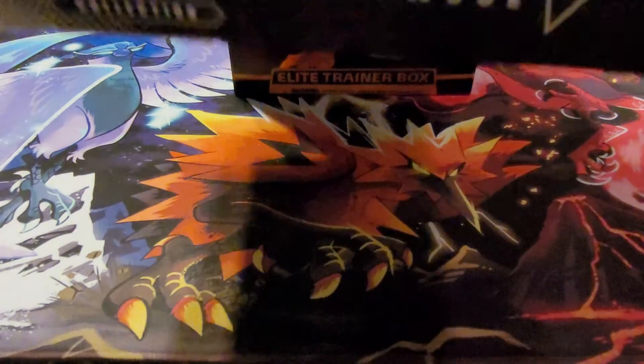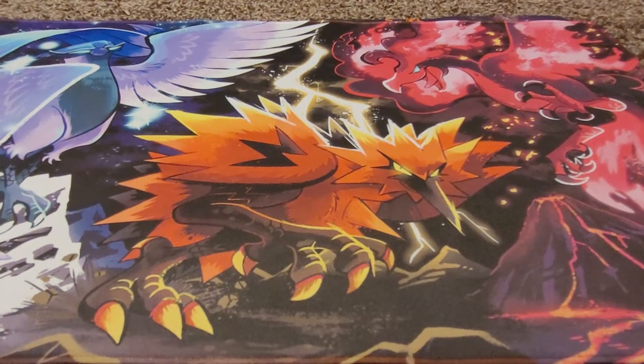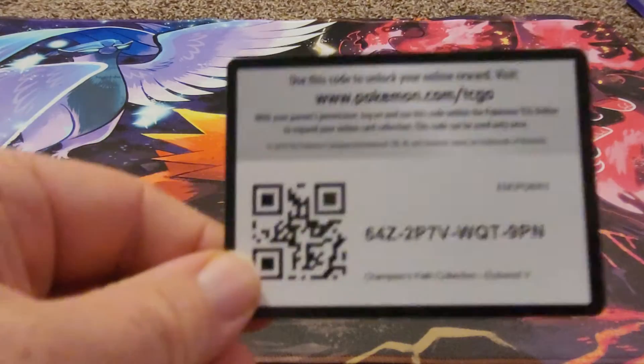But it isn't just that — we got cheap packs, there is so much wall. This is going to be great. We're gonna save the Elite Trainer Box for last and just start tearing into packs. We got all of those from Barnes and Noble, which was a bit of a surprise, but you just gotta look. So big shoutout there — there's the code with the packs.